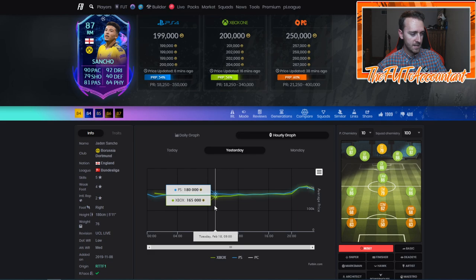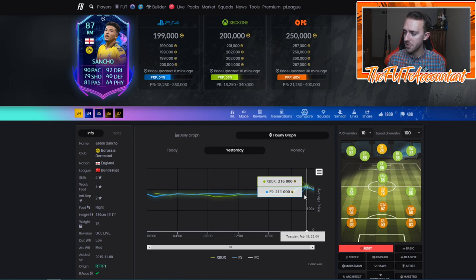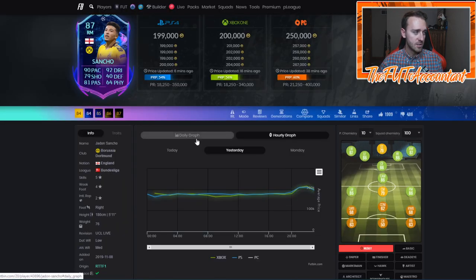Sancho was at 170,000-180,000 coins before the game on both consoles, rising to 188 on PlayStation and 180 on Xbox heading in. The way the game played out, Dortmund scored first, so this card flew from 190,000 up to 230,000 coins — that's when you want to be trading and selling. One thing you can do to get notified when goals are scored is use an app on your phone called SofaScore or FlashScore and set those notifications on so you can hop on the companion app or your console right away.